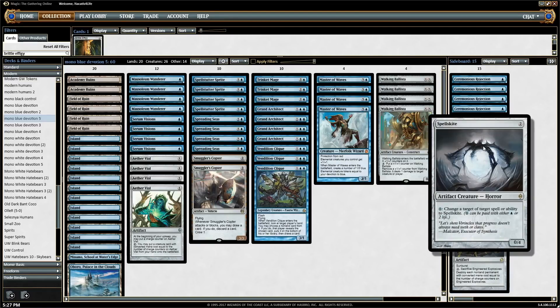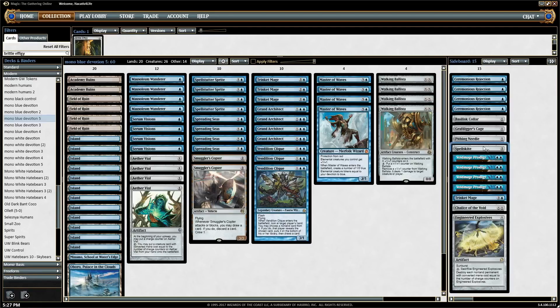Spellskite is the last card — you can't tutor for it with Trinket Mage, but it's just an effective card that protects some of our creatures and is good against Burn decks and Infect decks. This deck is pretty sweet. I've been pretty happy with it lately — it took a little bit of iteration.